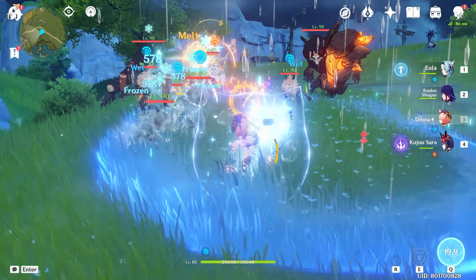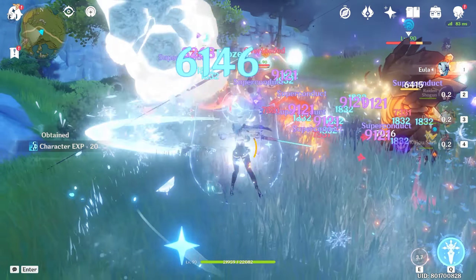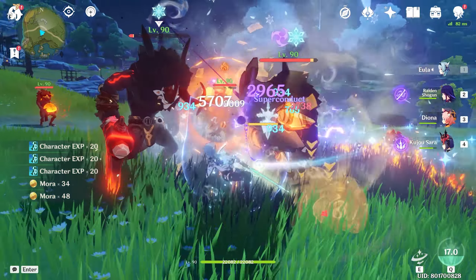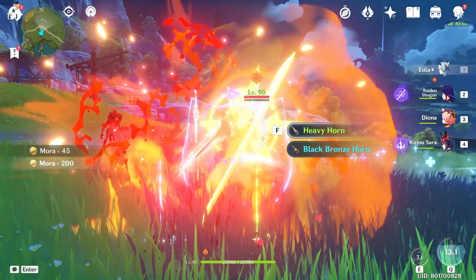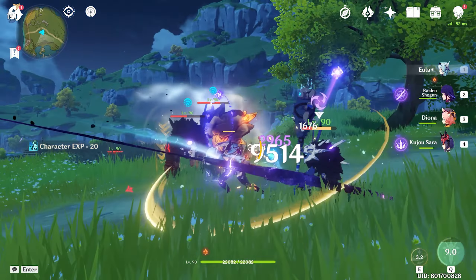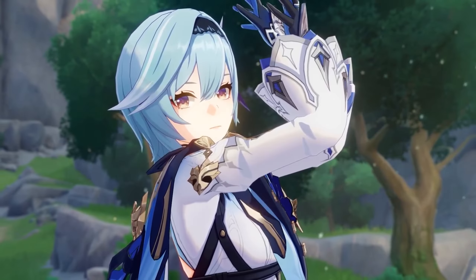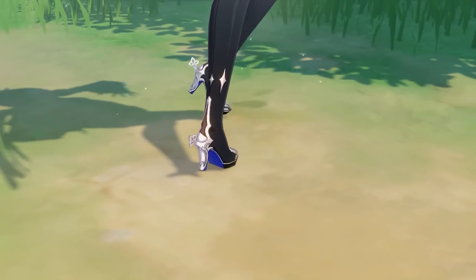Overall, Eula is a great physical DPS, both free-to-play or whale. Similar to Diluc, she has very simple gameplay with very little skill to master because her gameplay is literally just clicking. And as a bonus, she has pretty cool looking animations. Her lack of reliance on elemental reactions also means you only really need to focus on leveling her attack and physical damage bonus stats, which should make farming for artifacts easier. If you're looking for a consistent physical damage dealer, then start tapping your shoes and have a dance with Eula.